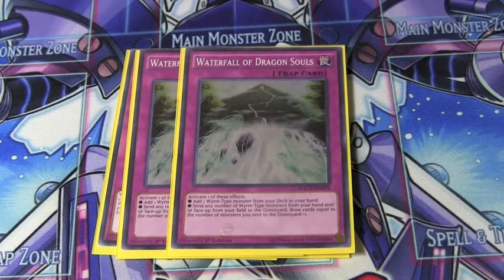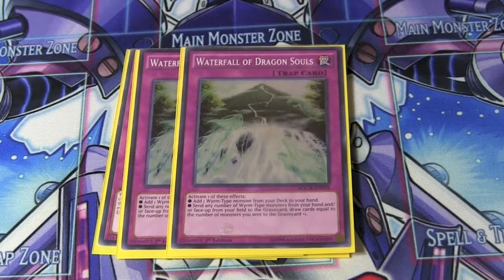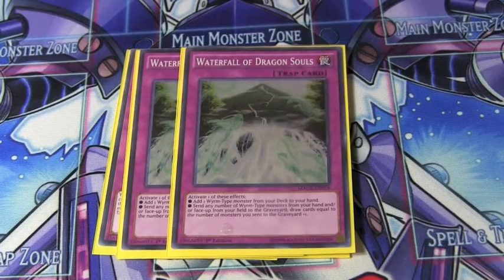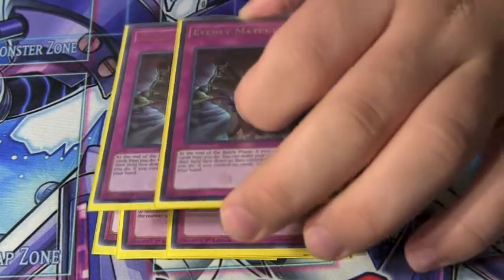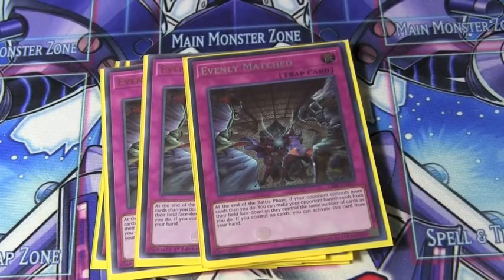Then we're going to play two Waterfall of the Dragon Souls. This card is really good for this deck since you can activate it and add a worm type monster from your deck to your hand, or you can send more monsters from your field and/or hand to the graveyard and then draw that many cards plus one. Then we're going to play three Evenly Matched.